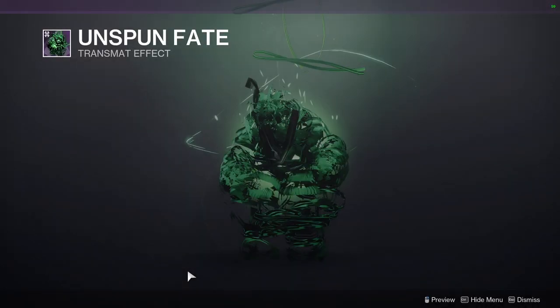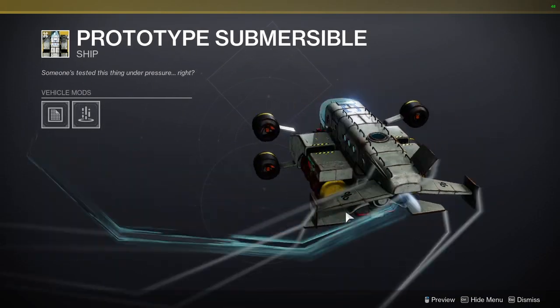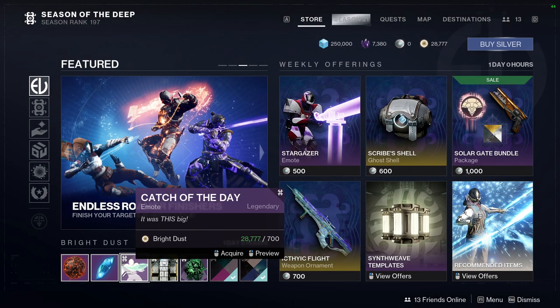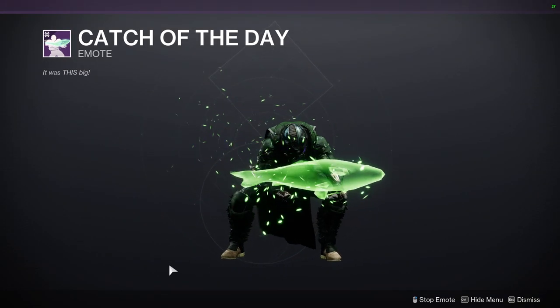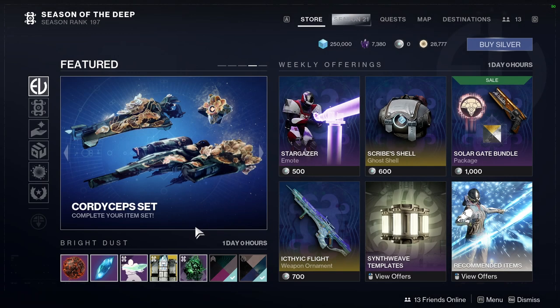Unspun Fate is also available. There's an emote — Catch of the Day — which is you catching a big fish, and then putting it back.